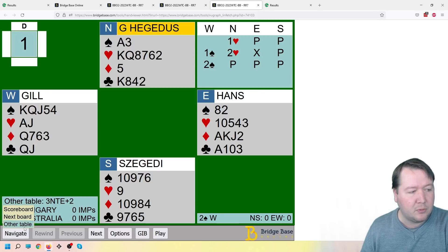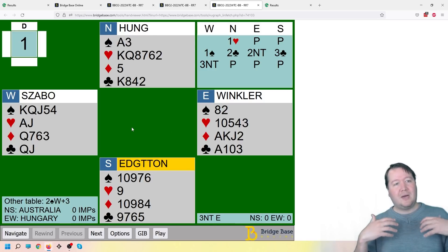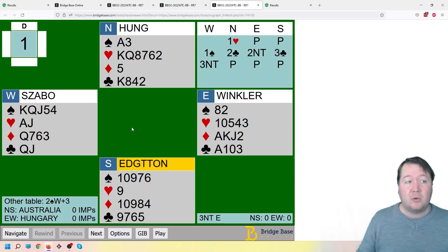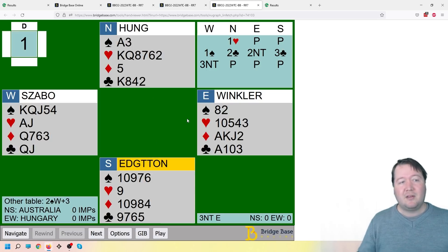North bid two hearts and East has a decent hand but no heart stopper, so they chose to double. West then bid two spades rather than two no trumps and they didn't find their way to a game contract. At the other table, one heart, pass, pass, one spade, and North bid two clubs instead of two hearts — this slightly lowers the worry of not having a heart stopper. East got in with two no trumps, making it a lot easier for East-West to find three no trumps. When you're trying to allow yourself to compete more but then actually have genuine game values, untangling that in competitive auctions can be difficult.